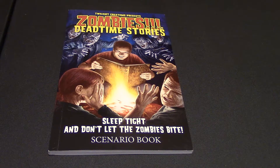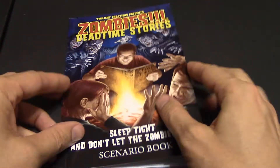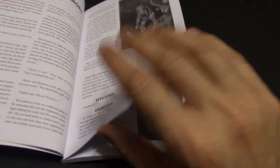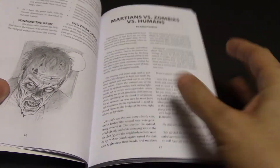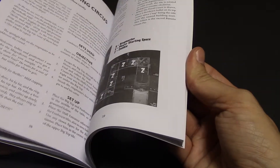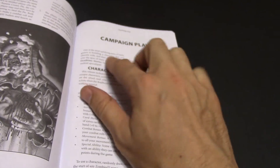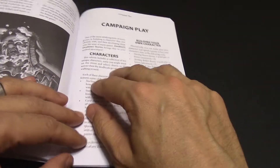So what all comes in Zombies Dead Time Stories? First off, you're going to have the scenario book. It's going to have a bunch of fan-made scenarios, most of them dealing with Zombies 7, and a lot of them repetitive or unimaginative. And then at the bottom, you've got some campaign play, and this is where the meat of this is — this is where the good stuff is.